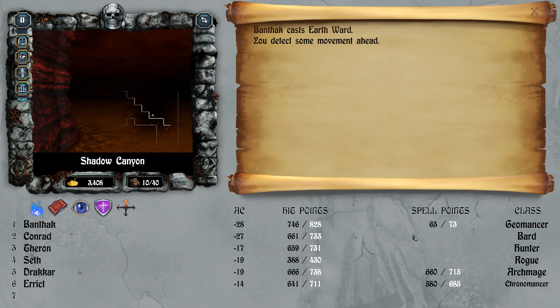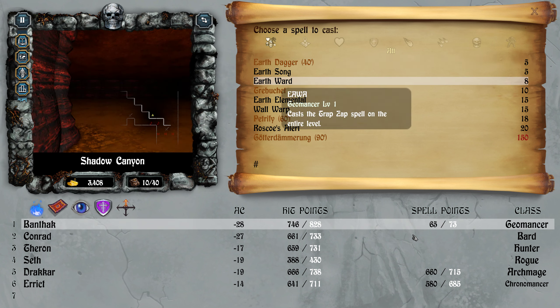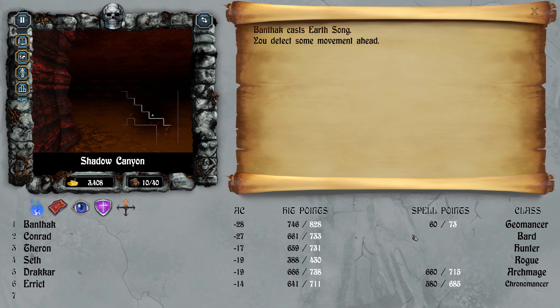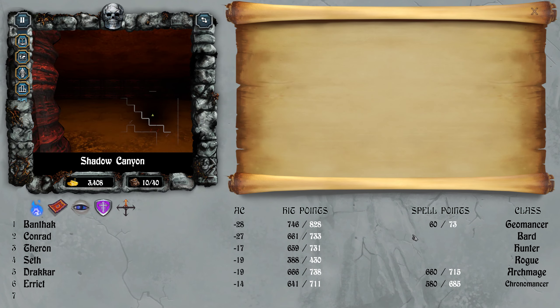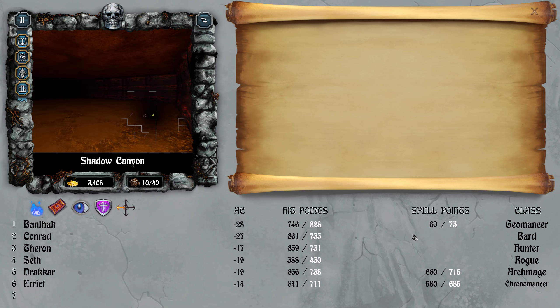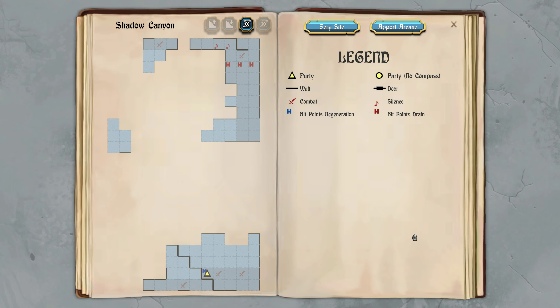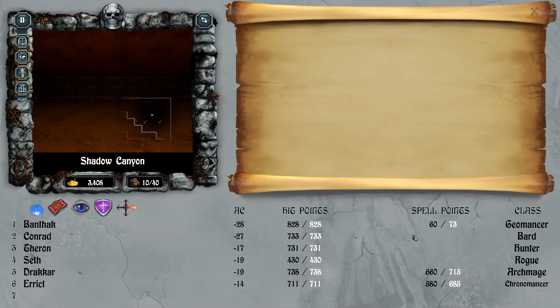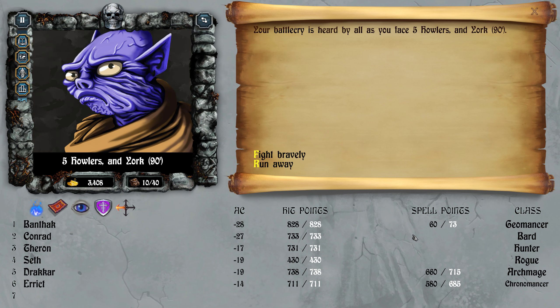First cast fat bat, and then cast the earth song. Did that do anything? Okay, so anyway, like I was saying earlier — hit point regeneration, very very good find. Look at this guy.